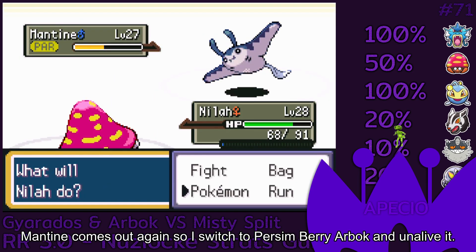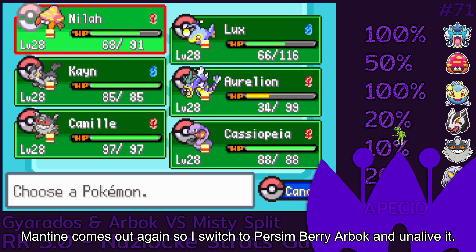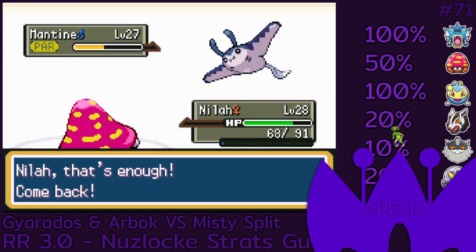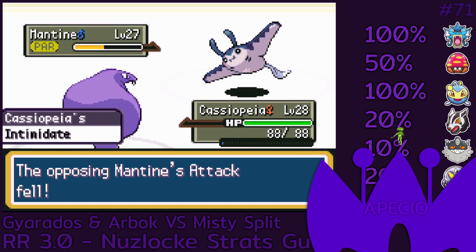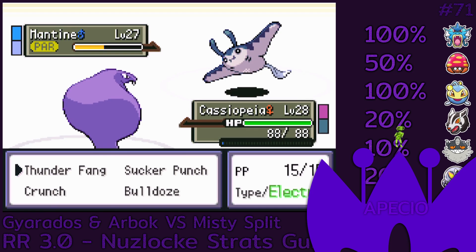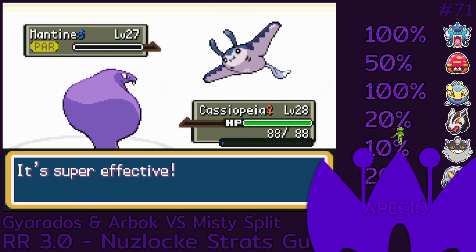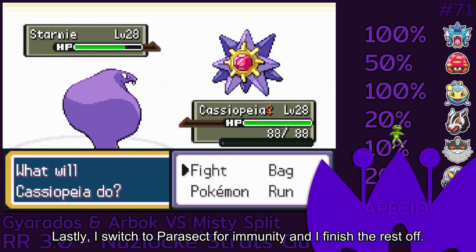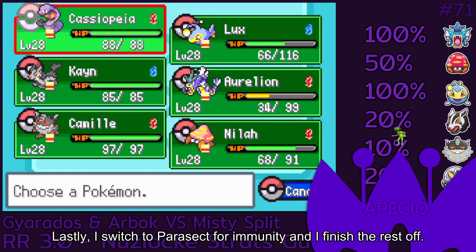Mantine comes out again so I switch to Persim Berry Arbok and unalive it. Lastly, I switch to Parasect for immunity and I finish the rest off.